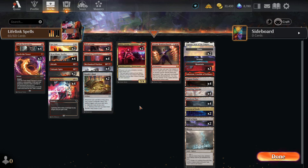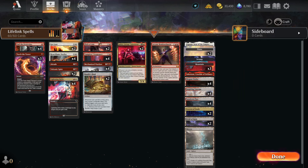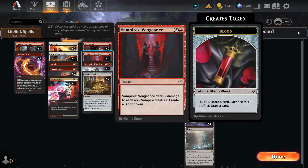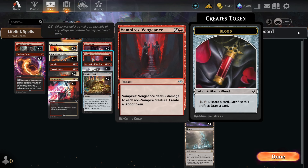To get a little bit of card draw we have two Flick a Coin. It only does one damage, but it scales up with Mechanized Warfare — one Mechanized Warfare doubles the damage, which is good enough. It also gives a Treasure to help us ramp and draws a card. We also have four Vampire's Vengeance to deal two damage to the board and create a Blood Token to filter our hand. Brotherhood's End is good but it's a sorcery; Vampire's Vengeance is instant speed. Four Mechanized Warfare at three mana is very important — with it, Vampire's Vengeance basically becomes a Brotherhood's End or even more.